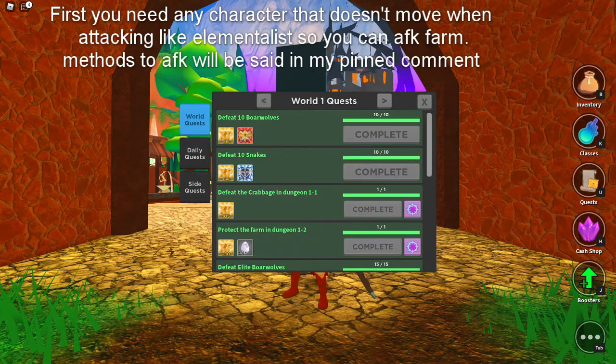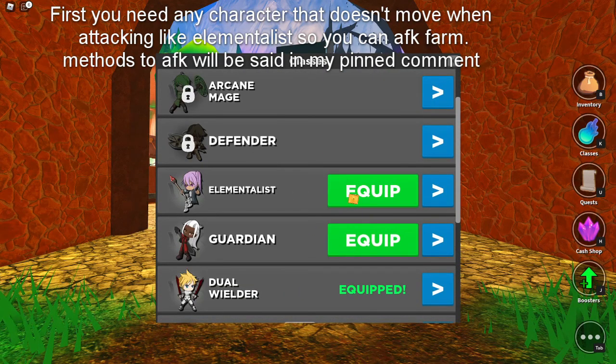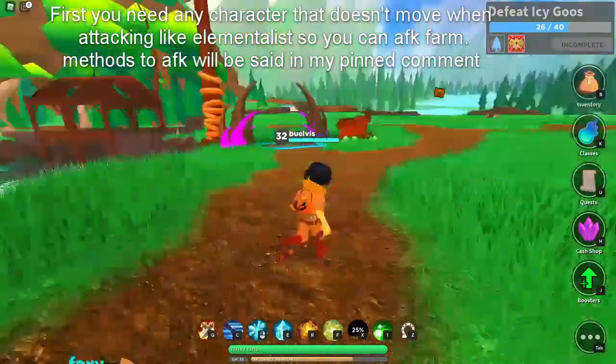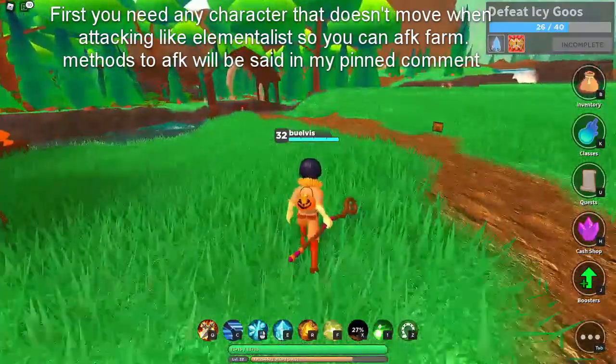First, you need any character that doesn't require 50 movement or attacking, like Elementalist, so you can afford to farm. Methods and a hook setup will be listed in my pinned comment.